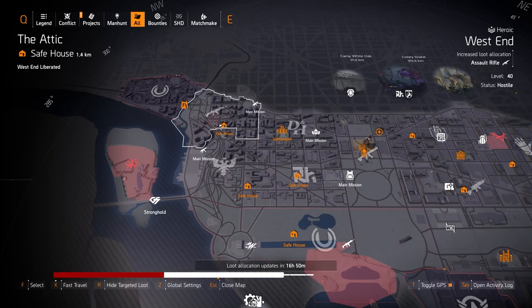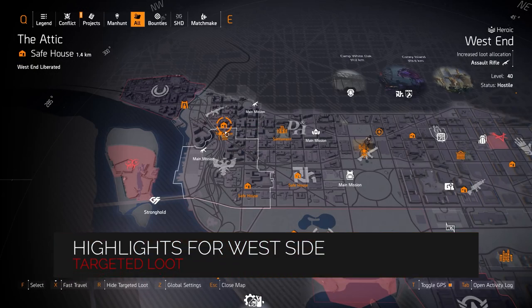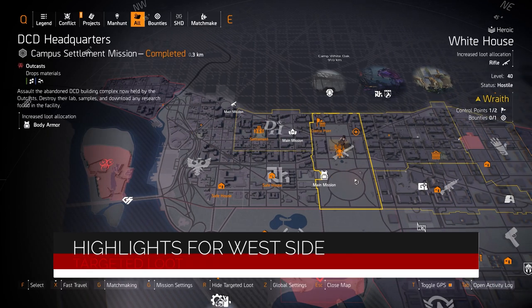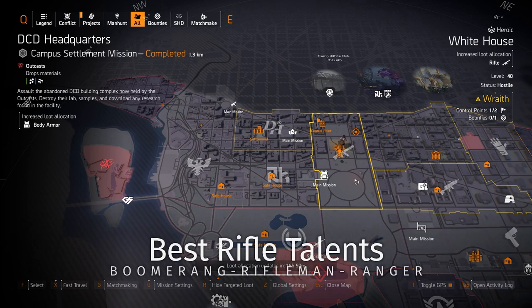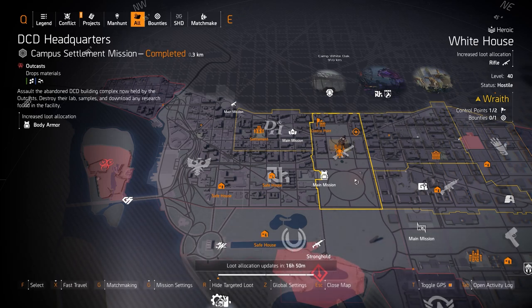West Side target loot highlights — first off, rifles at the White House. That's a good Classic M1A you can farm for, or the Diamondback or Merciless. With the Classic M1A I would definitely farm for one with Rifleman, Boomerang, or Ranger on it. You can also farm for the Baker's Dozen, which is pretty good for console players.